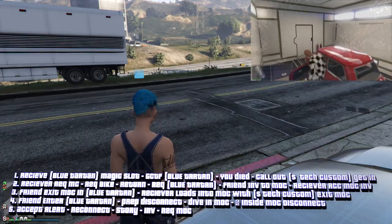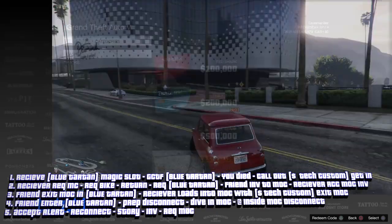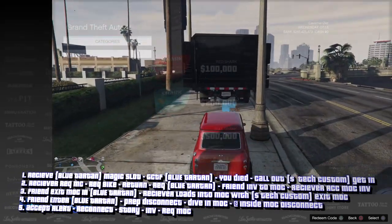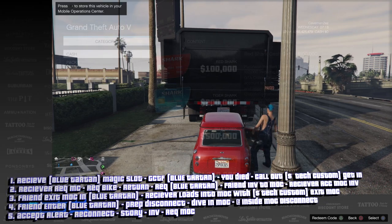You want to drive your magic slot out of the MOC. Then you're going to do the give car to friends glitch. Hit right on the D-pad, and it's going to remove your friend from the car.